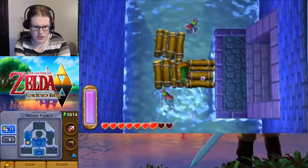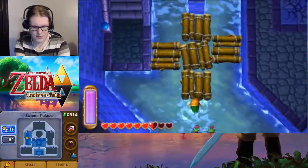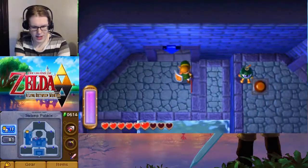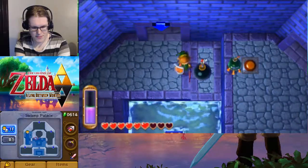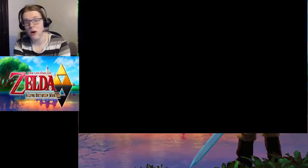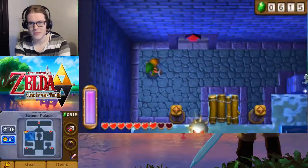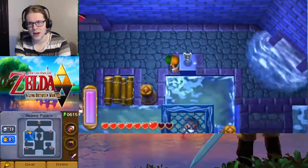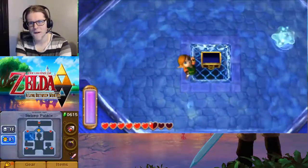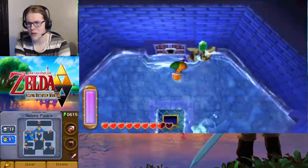Unfortunately, not much we can do with these rafts just yet. There's a lot of stuff we can't quite get at yet. We do have big bombs, so we will be able to blow up any path without needing to rely on the little bomb creatures. We got a key right there and some water already. The compass — that's going to save us a little bit of time, just so we now know where everything is.